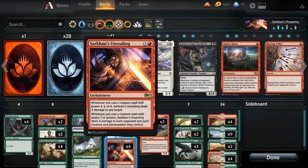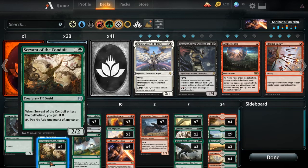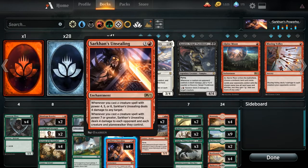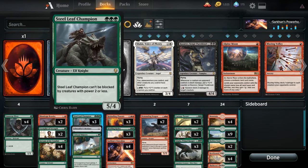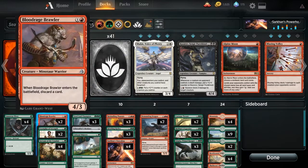It is a four mana enchantment, so it does take quite a bit to cast it and put it down on the battlefield. But once we do, we go off like crazy in this deck. Some of the things we're trying to do: we're trying to ramp into our Sarkhan's Unsealing. The earliest we can actually play it is on turn three. Our goal is to get a Llanowar Elves or a Servant of the Conduit on turns one and two, play Sarkhan's Unsealing, and then just go off playing tons of crazy, awesome, good things that have at least four power.